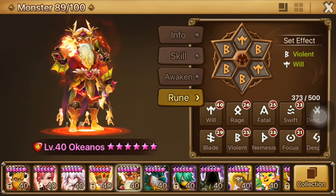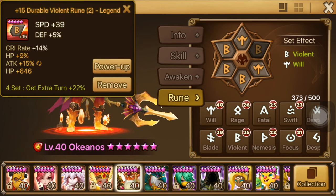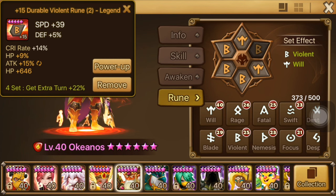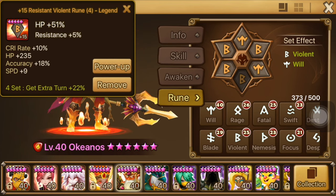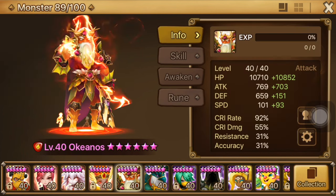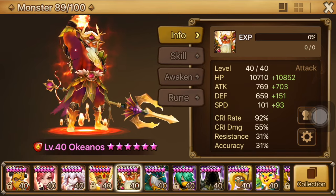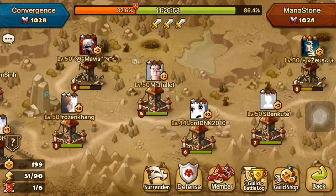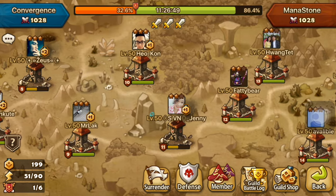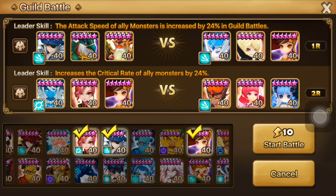I'm putting some leftover violent will runes on him. These runes are not particularly useful for anyone, and rune removal is just around the corner, so leftover runes are good enough for now. He's running a hybrid build with speed, HP, and attack. I want him to be tanky because I use him a lot in live arena, and if you're not tanky there, you'll be killed instantly. We have a guild war going on against a farming guild, so I'll try to find someone with full defense and try Okeanos out.